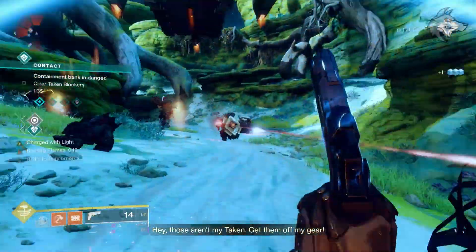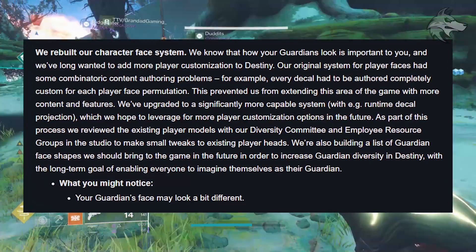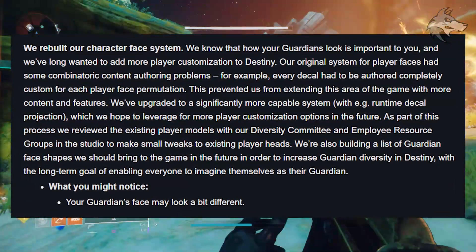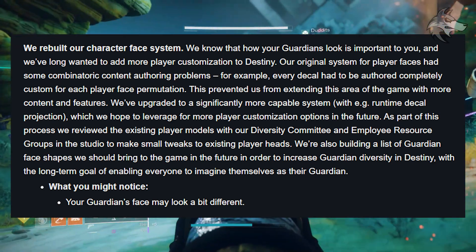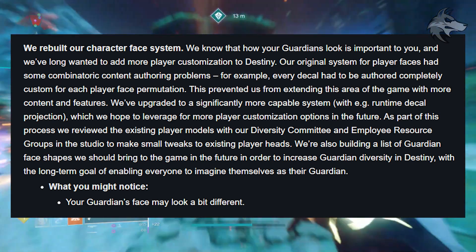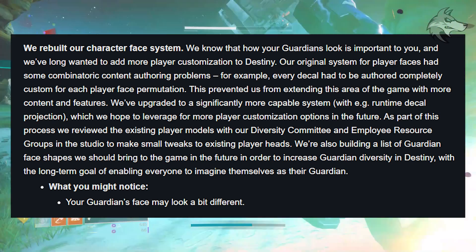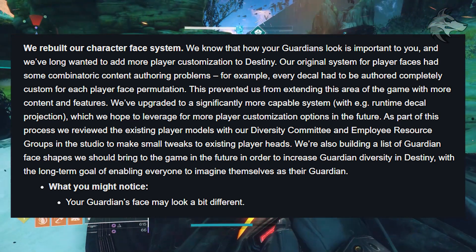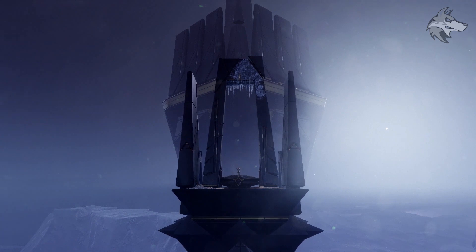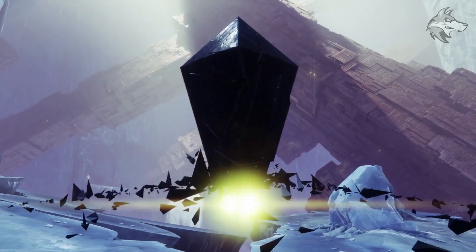They've rebuilt the character face system. They say they know that the way your Guardians look is important to you, and they've long wanted to add more customization to Destiny. They've made small tweaks to existing player heads in the game, but they're also building a list of Guardian face shapes that they plan to bring into the game in the future to increase Guardian diversity, with the long-term goal of enabling everyone to imagine themselves as their Guardian. So essentially, your Guardian's face in-game may look a little bit different.